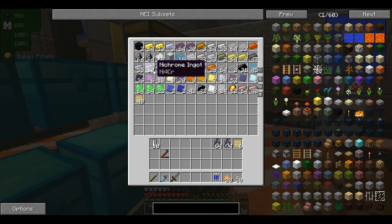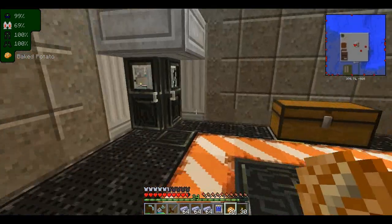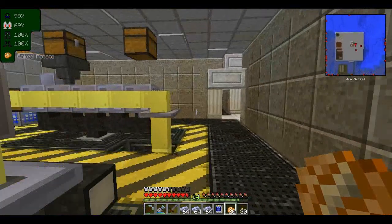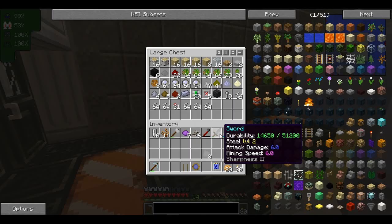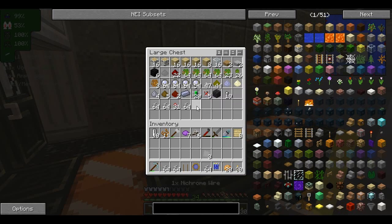All my three stacks of Nichrome ingots are made. All that's left is to turn them all into cables and make the coils. And here you have it — all my Nichrome cable.